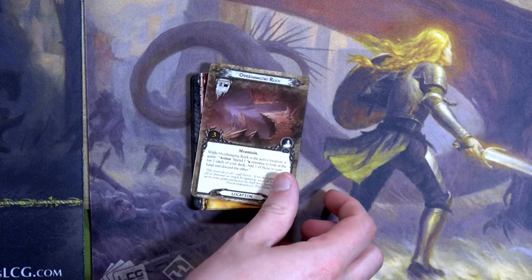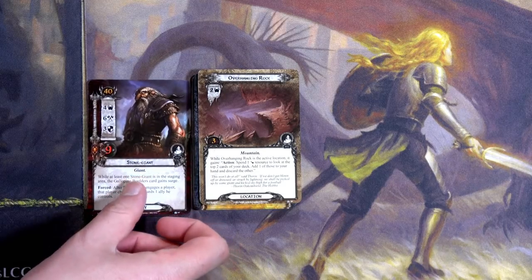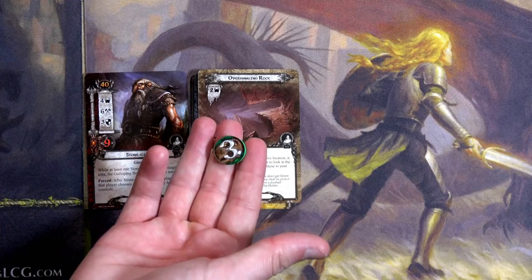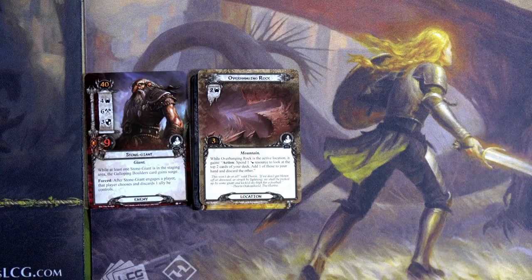It's nine to four. We used all our resources, so we cannot cancel with our Test of Will. The revealed card is Overhanging Rock, which becomes the active location. It gains: spend one Bilbo resource to look at the top two cards of your deck, add one to your hand and discard the other. We have a total threat of six in the staging area — we quested for nine — so we place three progress on the current quest card.